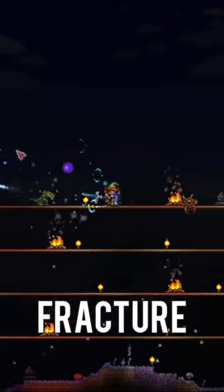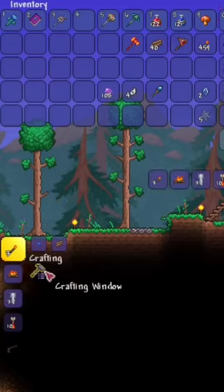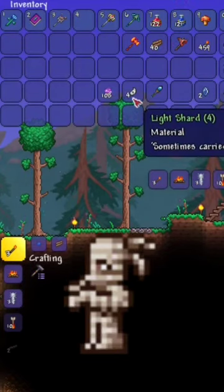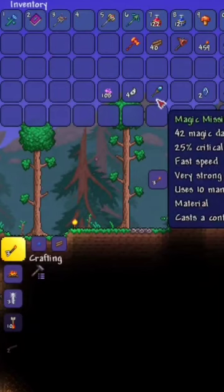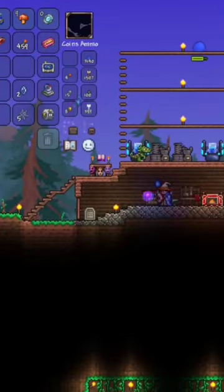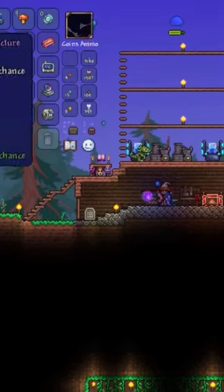This magic weapon is the Sky Fracture from hard mode Terraria. It is crafted by taking 16 souls of light, 2 light shards from mummies, and the magic missile which can be found in the dungeon. Its base form does 46 magic damage, has very fast speed, and uses 12 mana.